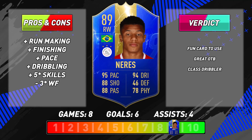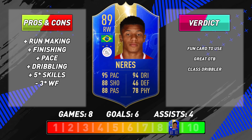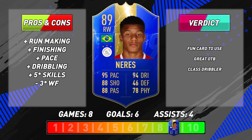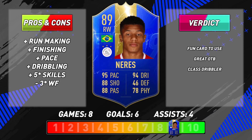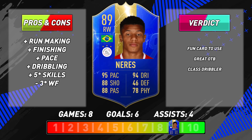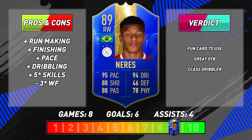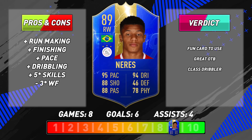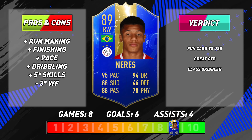Neres' passing was interesting - I found his crossing to be pretty average, but his on-the-floor passing I thought was really good despite what the stats say. I actually found his long passing ability to be decent - he put through plenty of good through balls and created plenty of good chances. When it came to scoring goals, as you saw in the clips, I had no problem scoring with this Neres. He can certainly put the ball in the net, and inside the box I thought his finishing for a winger was very good. He's very composed when taking shots, and he's got a good power shot, which is pleasing because I love to abuse the cross-goal power shot.